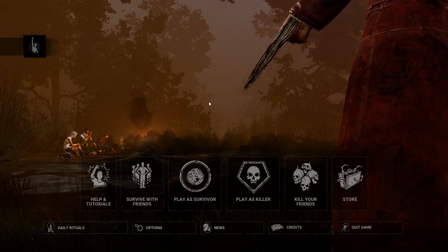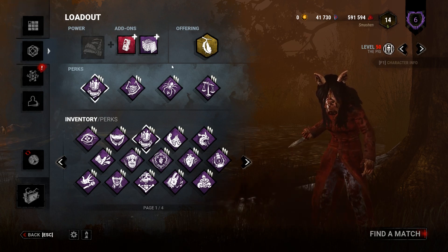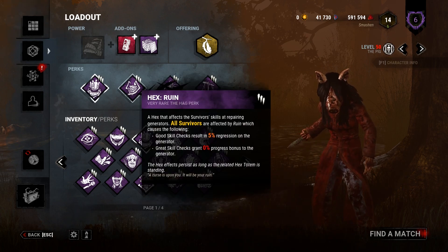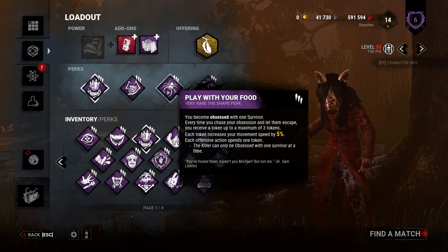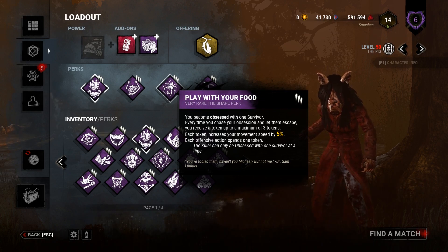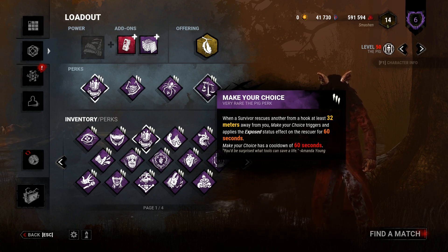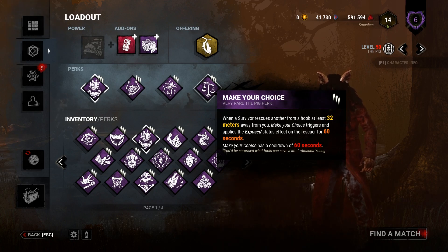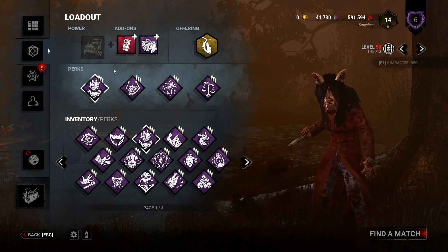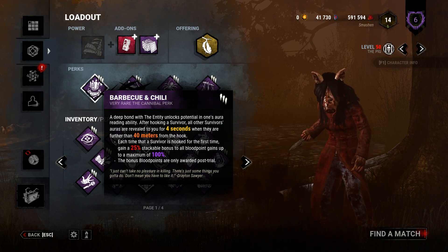Welcome to another Killer Viewer Build video. Amy wants me to play Amanda — she wants me to use Rune to slow down generator progression, and Play With Your Food, so whenever I lose my obsession I get a token, and for every token I get five percent more movement speed up to three tokens. Then Make Your Choice: whenever a survivor gets unhooked while I'm far from the hook, the unhooker gets the Exposed status effect for 60 seconds. And Barbecue and Chili for intel and more blood points.